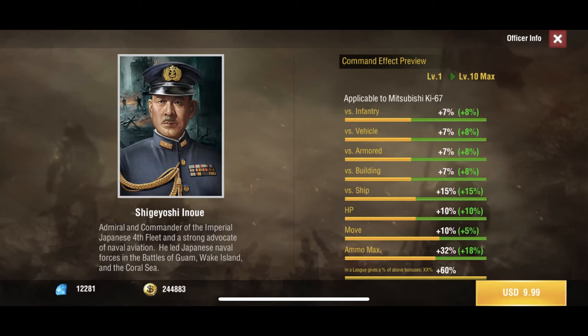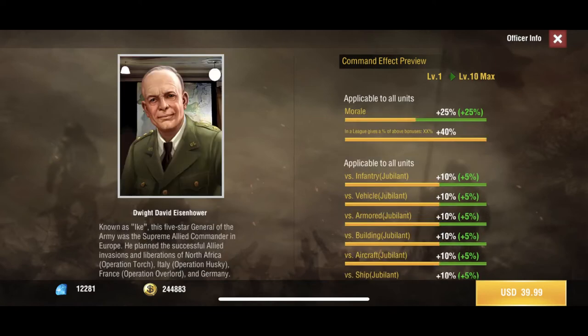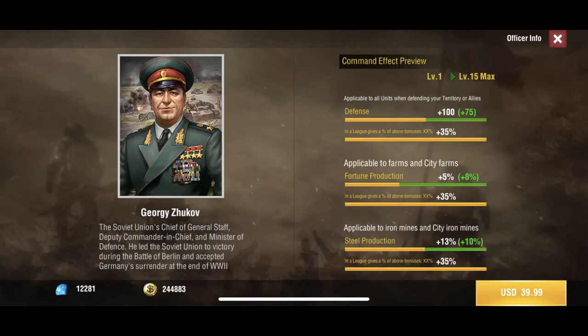Moving along, we have Henry H. Arnold giving plus 15% down the line — big figure of the Air Force. Next we have Dwight D. Eisenhower, who gives plus 50% morale to all units, and once you go Jubilant you get plus 15% across the board. Then Abrams gives plus 10% to all units in enemy territory, and finally Georgie gives plus 175 defense to units in allied territories.